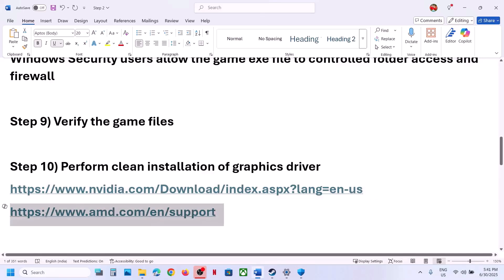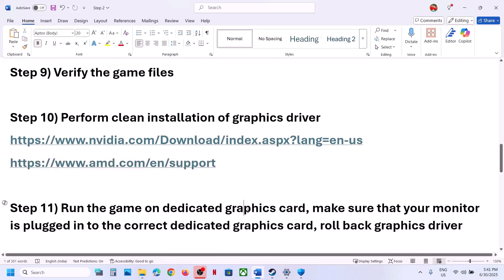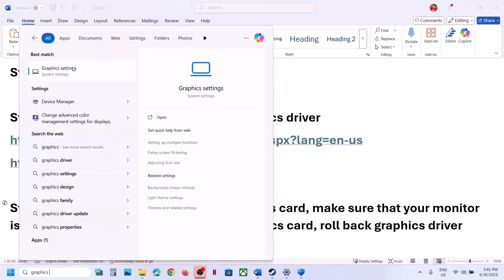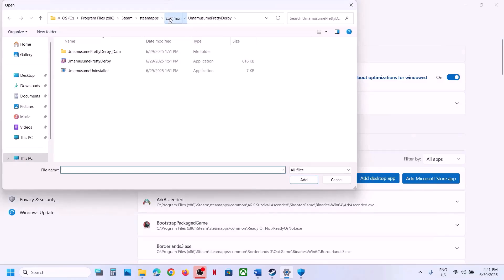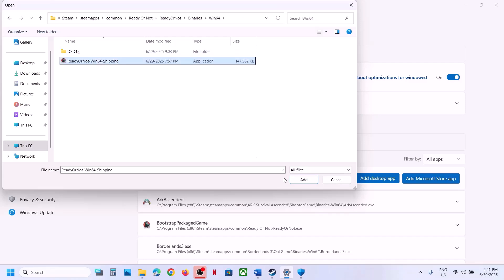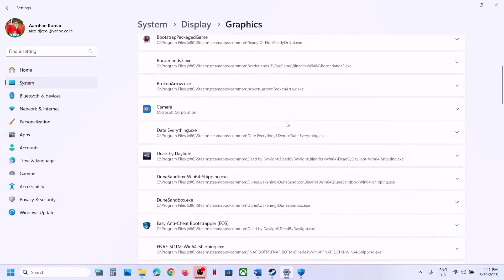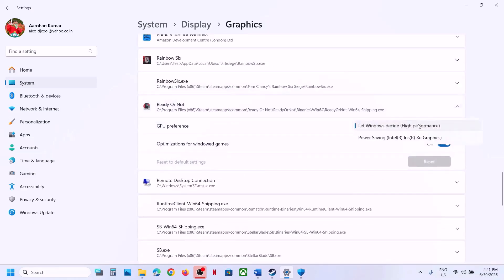AMD card users: first uninstall the current graphics card driver, restart your computer, then go to the AMD website and install the latest graphics card driver, restart again, and launch the game. The next step is to run the game on the dedicated graphics card. Type Graphics Settings in the Windows search box, click on it, click Add Desktop App, navigate to the game folder, select the exe file, click Open, find the game in the list, select High Performance, and launch the game.